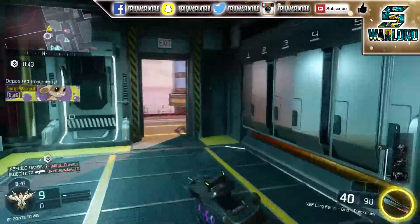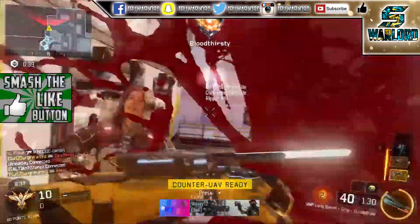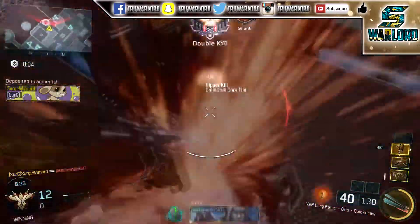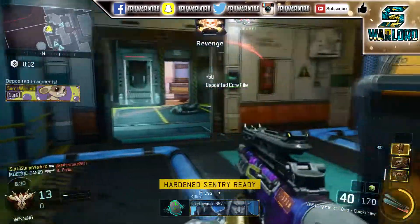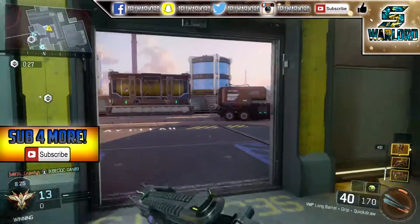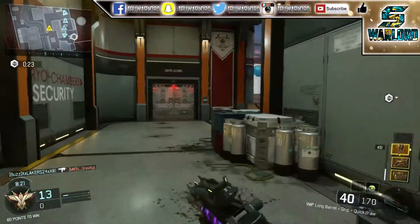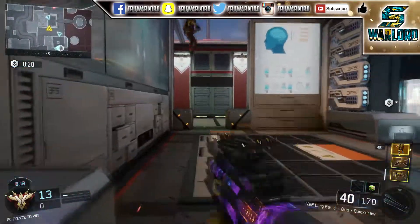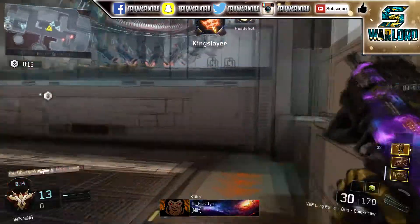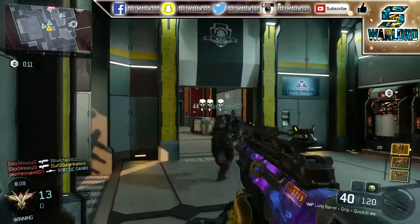Despite whatever class of weapon you guys like to run, I think it's best to use an SMG in this game mode. You're always in close quarters because most of the time players are gathered around that little portal where you have to drop the fracture pieces that you pick up from enemies. Being in close quarters like that, it just works really well to have an SMG at all times.